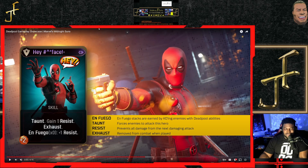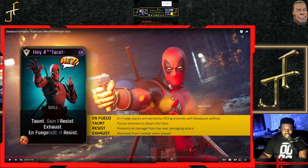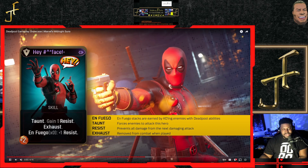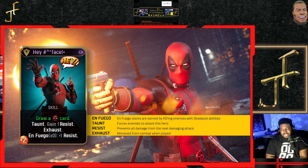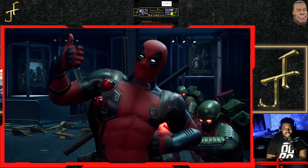He has four key mechanics: Enfuego, Taunt — which forces enemies to attack the one doing the taunt — Resist, which prevents all damage for the next damage attack, and Exhaust, which removes the card from combat when played. Interesting character. I'm gonna be coming up with some dope squads. He has ten different cards and I can't wait to use them. It's definitely gonna be worth the DLC money. I should've just got the legendary edition with the season pass, but I'm gonna get the season pass and post some Deadpool gameplay.